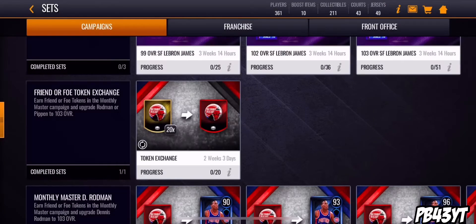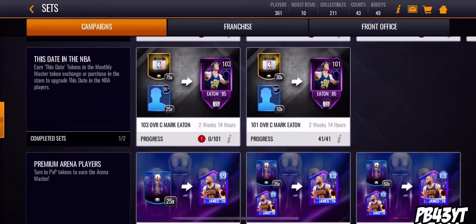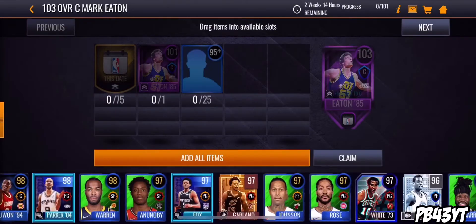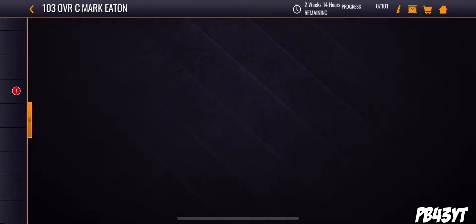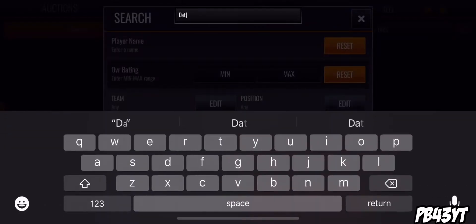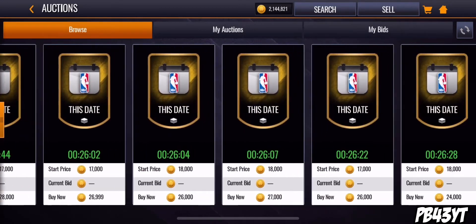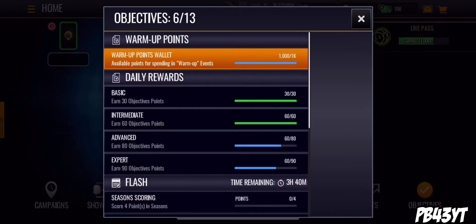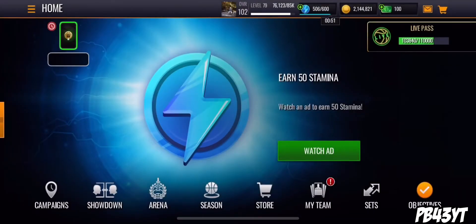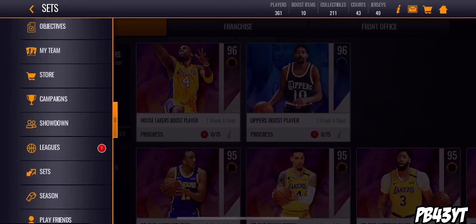So what I was looking to show you guys is that out of those packs, very very often you will pull a this-date token. I have three this-date tokens - you pull those out of those packs several times. Let's go see how much those are going for - these are selling for 20,000 coins, and these are very frequent to pop up in those packs. So play your objectives, get your friend or foe tokens, and you can make a lot of coins from getting those coin collectibles or those this-date tokens for 20,000 coins. That's the first method.